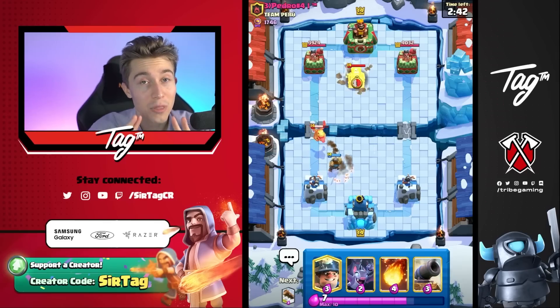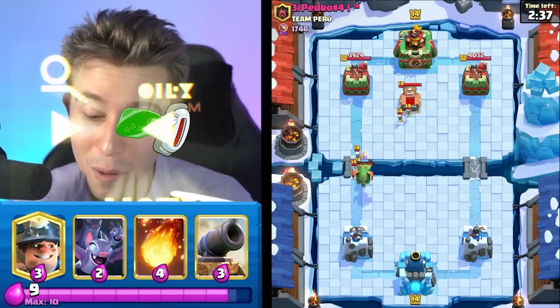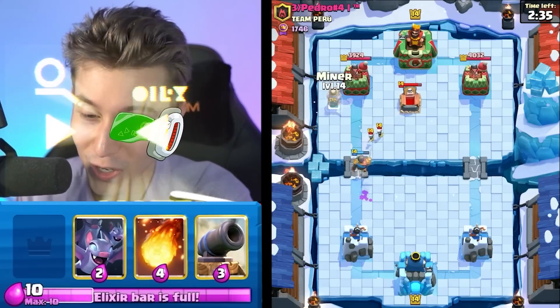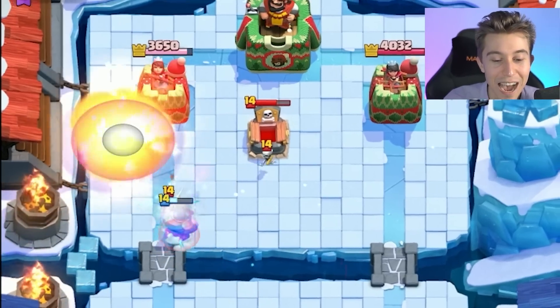Whenever I see Baby Dragon, I'm thinking one of two things: either Graveyard or a Golem deck. But after we see Tombstone, it is probably going to be Graveyard with almost 100% certainty. So I'm going to miner here in the safe spot and fireball immediately on that Ice Wizard to try to lock onto the tower.